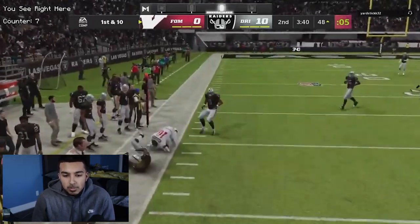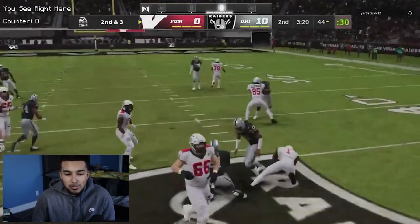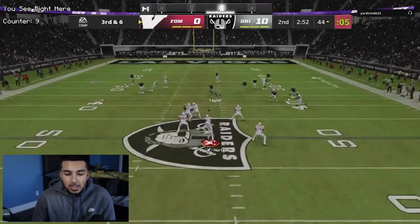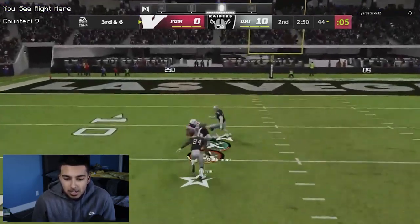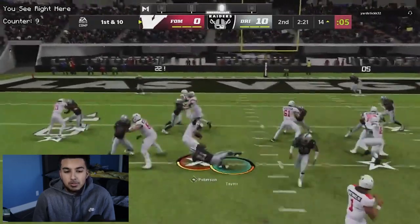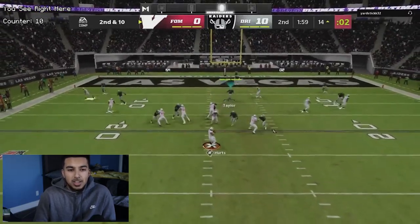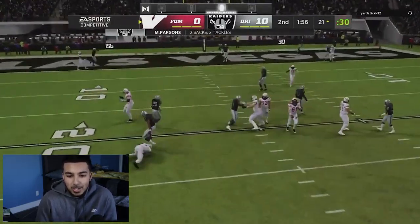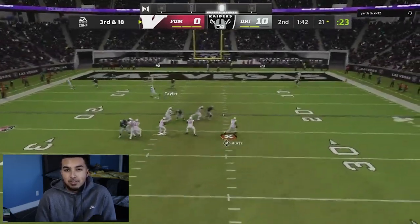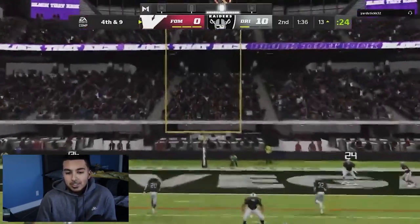He actually runs QB power and my gap shoot was all over that. Great play — thankfully he doesn't score a touchdown because it could have definitely got sweaty, but he ends up making a nice read, basically splitting my Cover 3 zone. We send the pressure, get there with Micah Parsons again — I'm gonna need that guy for the rest of the year because he is definitely the best DL in the game. Yardstick goes ahead and takes three.